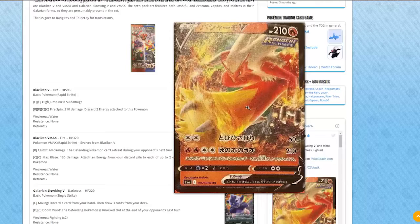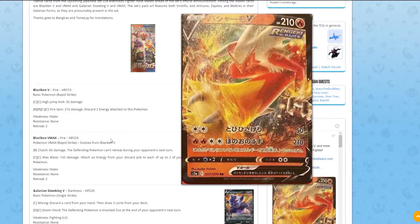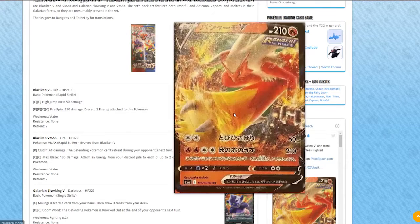We have Blaziken V, which is a Rapid Strike card — 210 HP Fire Pokémon, weakness to Water, two retreat cost. The first attack is High Jump Kick for 50 damage with two Colorless energies. The second attack does 210 damage for two Fire and two Colorless. This is actually a really good card by itself. You can use Welder before it rotates out, roughly three months after this releases.